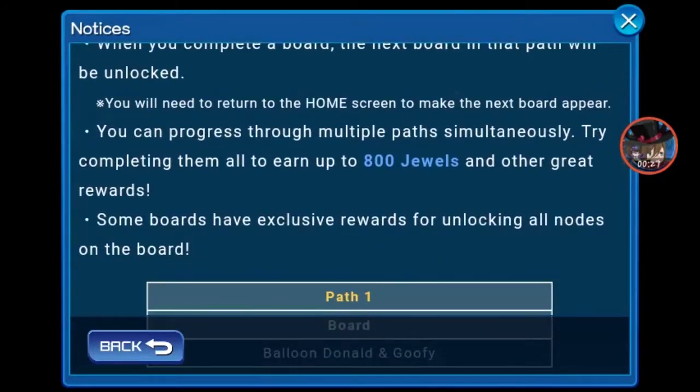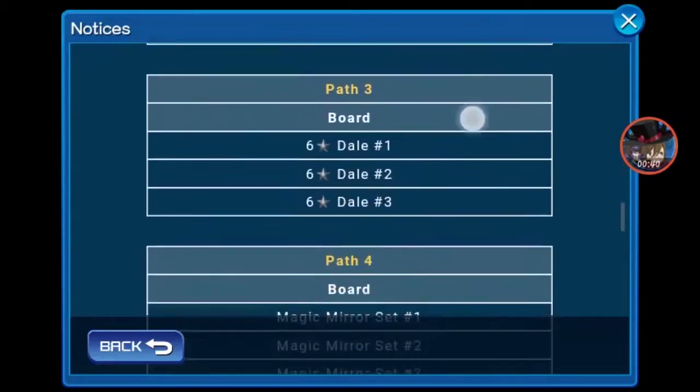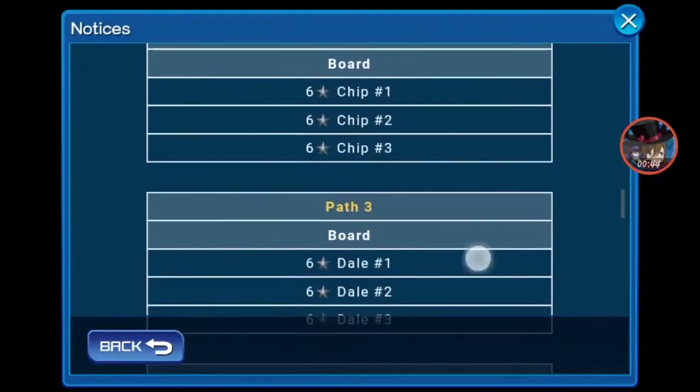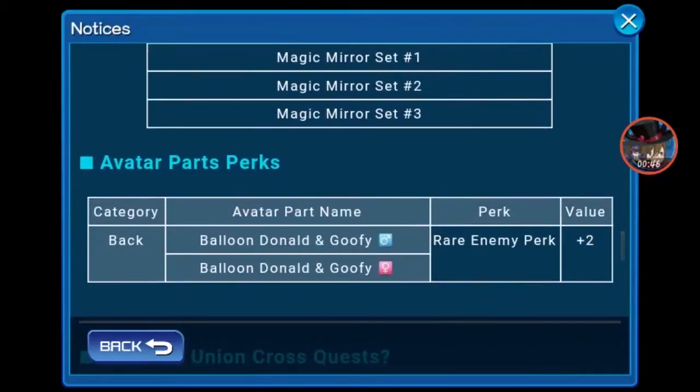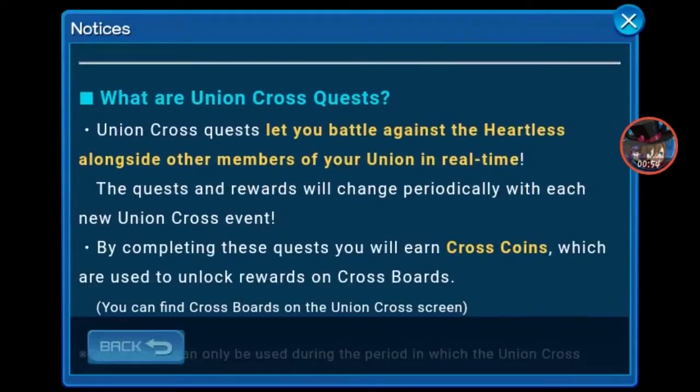We have Paths, and if we complete all the Paths we can get 800 Jewels. That's quite a lot of Jewels. We have 9 to 10 boards to complete, so this is going to take quite a lot of grinding. Donald and Goofy give a rare enemy perk of plus 2. That's basically it.